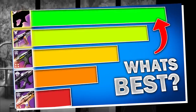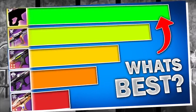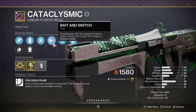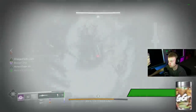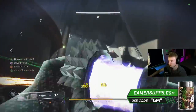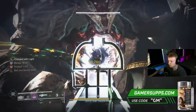On my last video I tested DPS values of each linear fusion rifle, including Cataclysmic. As most people are aware, Bait and Switch is currently the best option for Cataclysmic, and no other linears have access to this. It's a 35% damage buff — the largest practical damage perk in the entire game — and it just requires you to deal damage with all three weapons in a short duration, then lasts 10 seconds.